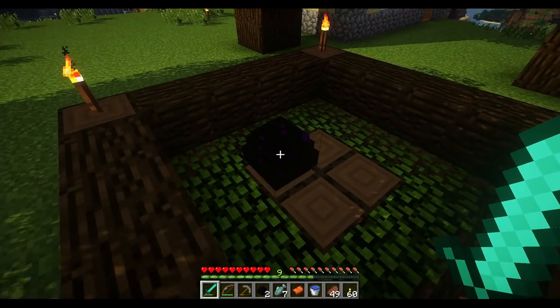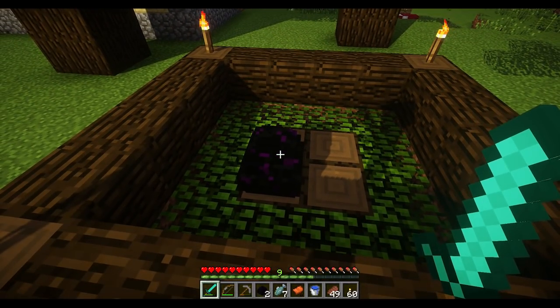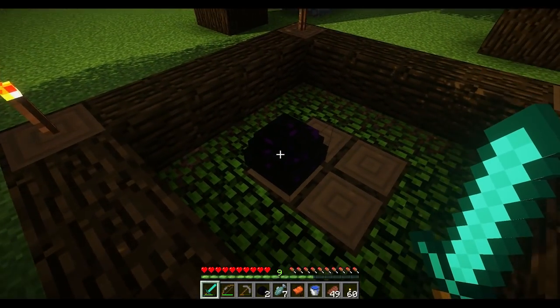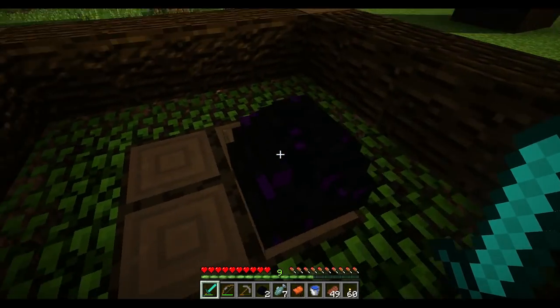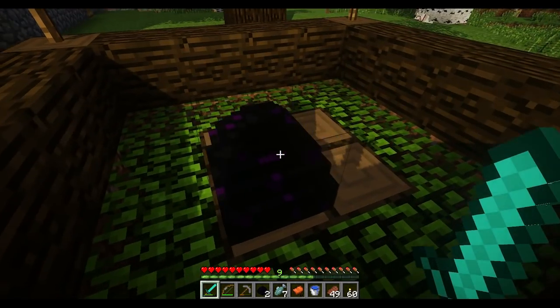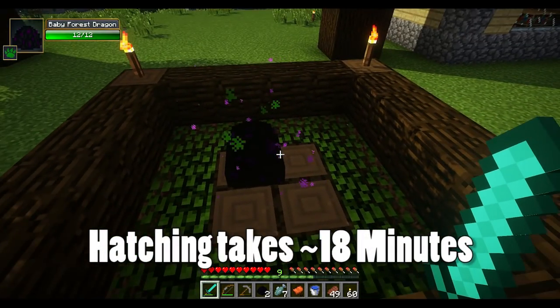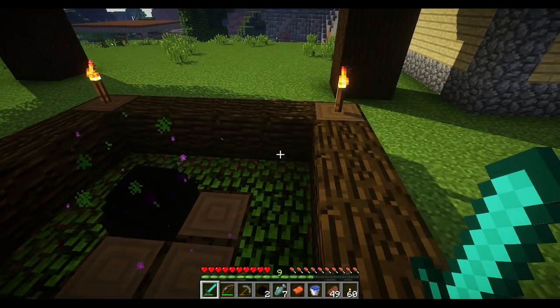I'm going to talk about Dragon Mounts, the mod that lets you have a pet dragon you can fly around on, and show you guys how to hatch your own and talk about all the breeds. We've got our dragon egg — you can get this from killing the ender dragon, or you can find them in random loot chests if you have it enabled in the config file. Once you place it down, you right click and this starts the hatching process. Depending on where you place this egg, you can get one of eight types of dragon breeds.